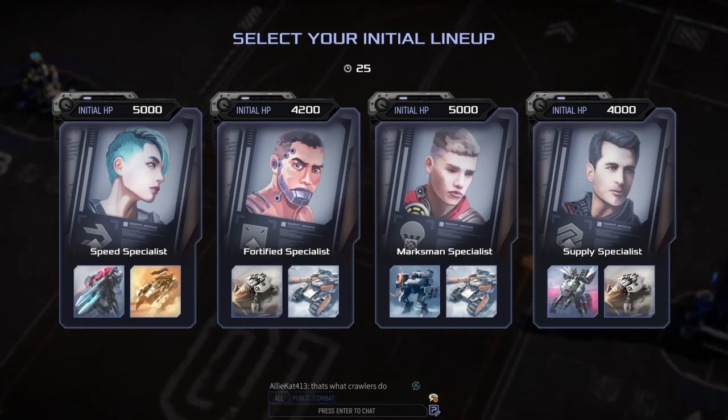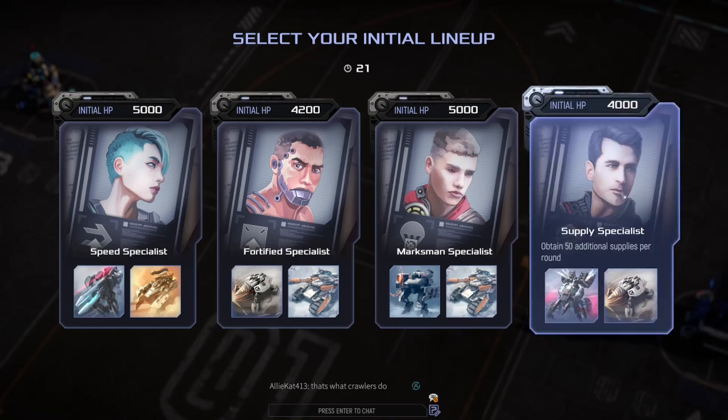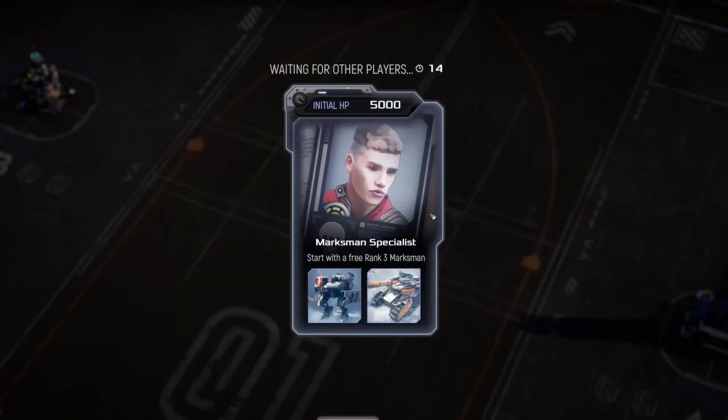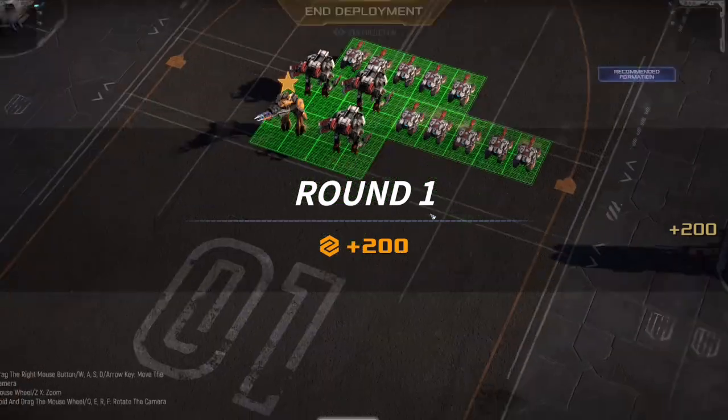What is up guys, Green and Pride here coming at you. Oh this one's looking juicy — this one looks good. That's a good starting army: arc lights and sledgehammers with a sniper. Let's try this.